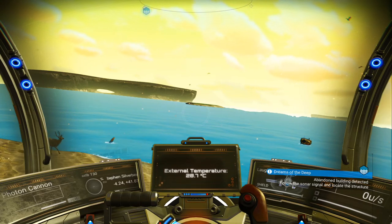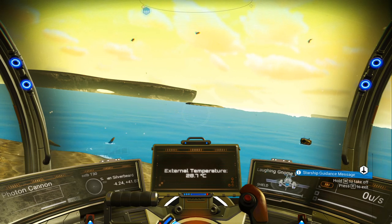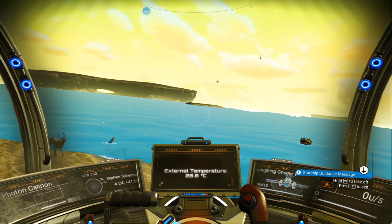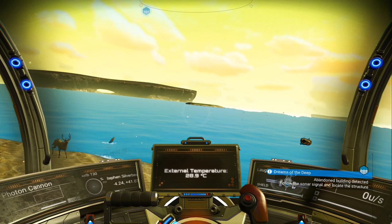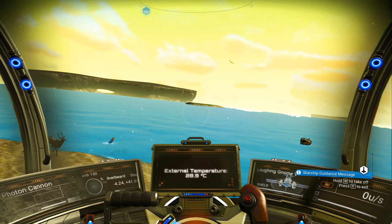Welcome to my permadeath series for No Man's Sky Beyond. In this video I want to carry on with the Dreams of the Deep mission. We're at a point where we've got to go out and find an abandoned building. I'm going to use the nautilon because I want to do some underwater exploration. Another way you can do this mission is to use the skimmer — you can use it to get quickly across the surface of the water to the abandoned building.